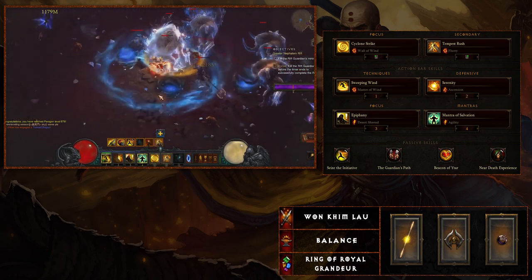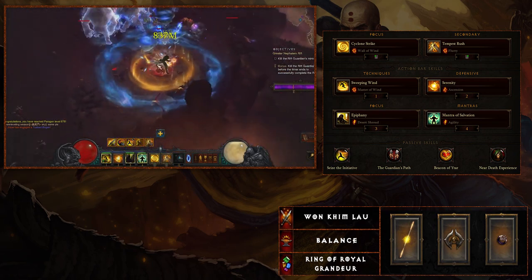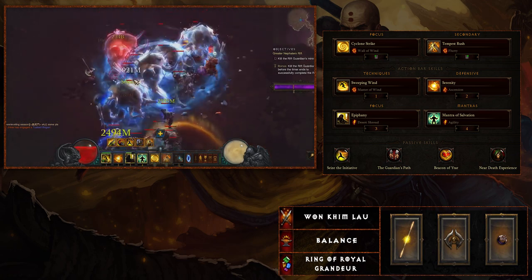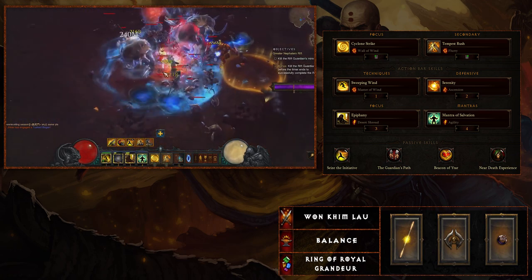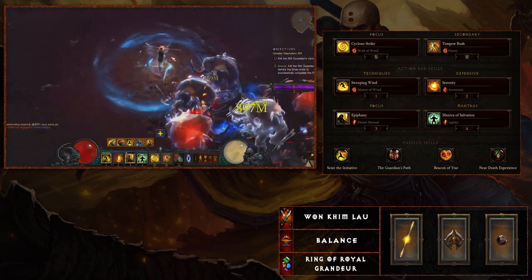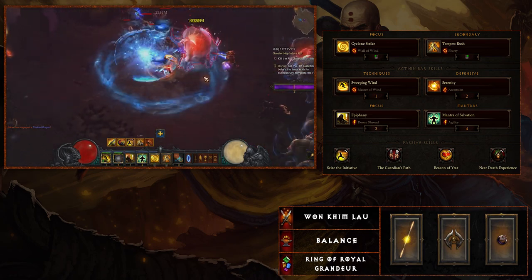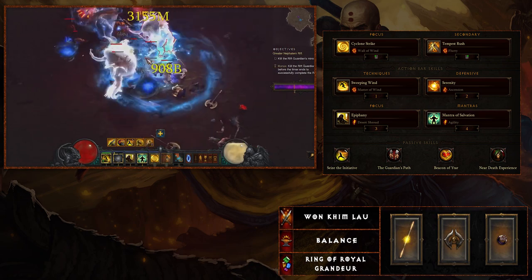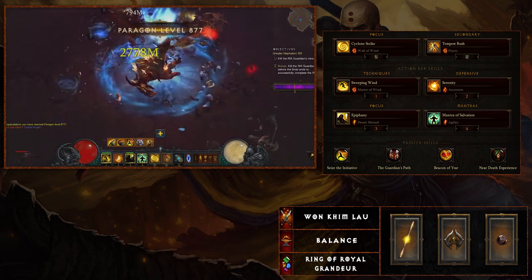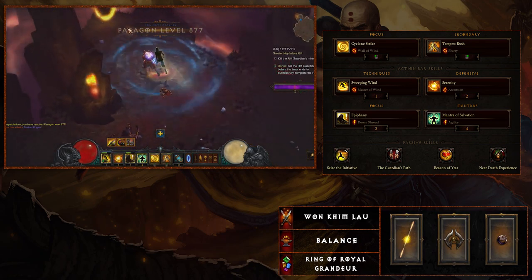If you have a lot of the same resistance in the secondary slot, Harmony looks a lot more appealing so that you have greater toughness and more all-resist. If you don't have that on your gear, Guardian's Path is a nice backup. There are also some different variations, including Sixth Sense, which gives you more reduction to non-physical damage taken — different ways to mitigate damage.